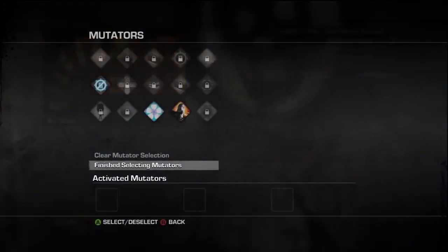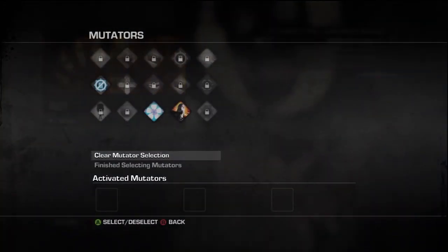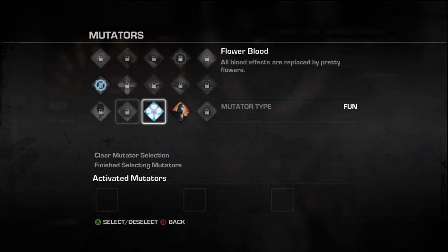First of all, you want to select the fortress one in Act 3, Chapter 1, where you defend the fort.